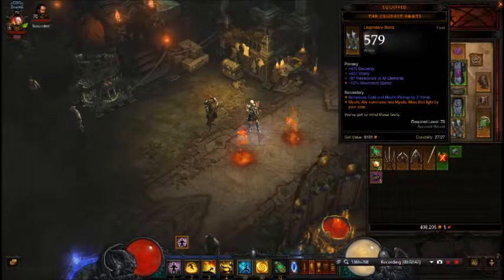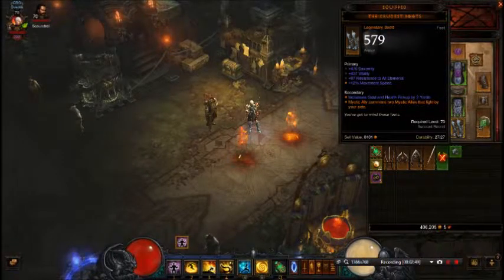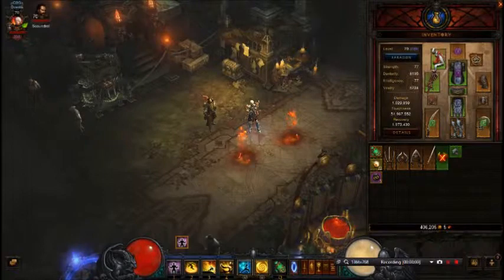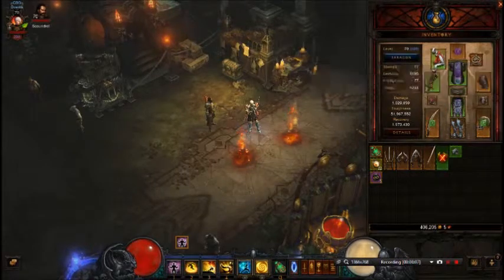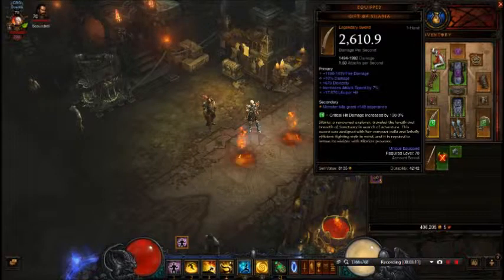The Crudest Boots add an interesting effect, and I believe these are available for non-seasonal characters already, but in a day it won't matter anyway. The Mystic Ally passive summons two mystic allies that fight by your side. When I go through the build you'll understand why that's exceptionally important. You can see my two mystic allies standing out here — both fire — so that increases my damage by a lot. As you can see I'm pulling over a million damage.